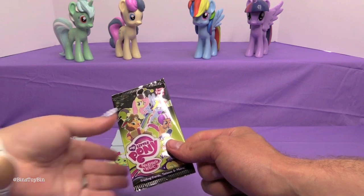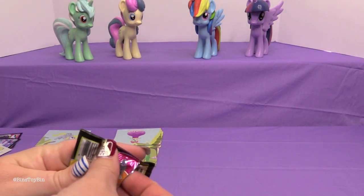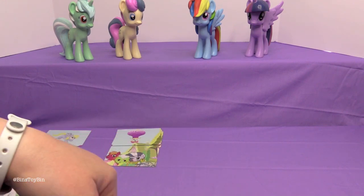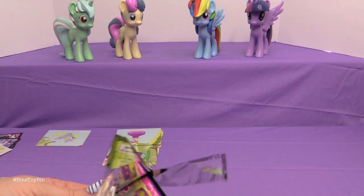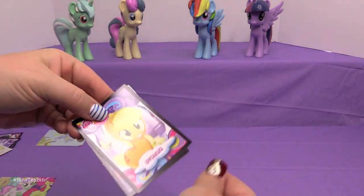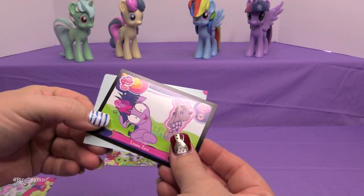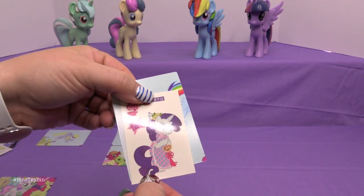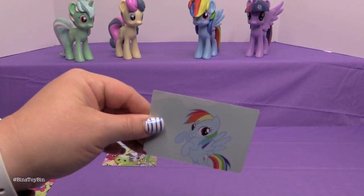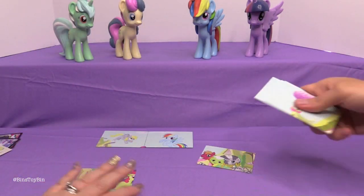One more pack. I think we're going to have to go back to the Dollar Tree. The final pack has The Show Stoppers, Applejack, Lesson Zero, and a Rarity tattoo — and another puzzle piece: Rainbow Dash, this is V4. There's our puzzle.